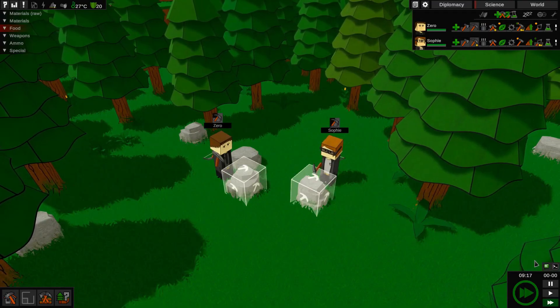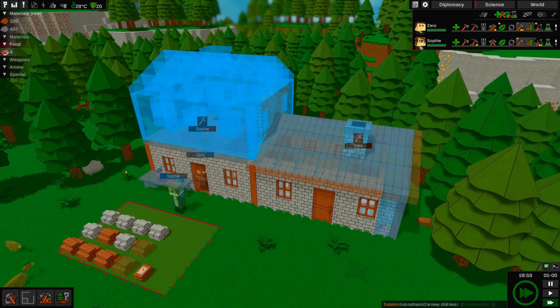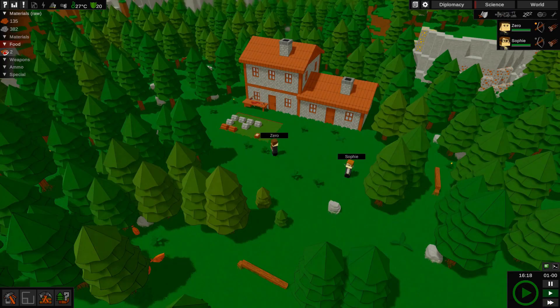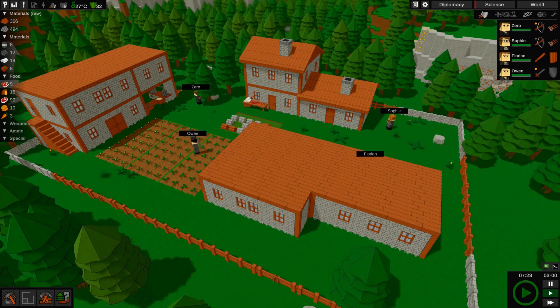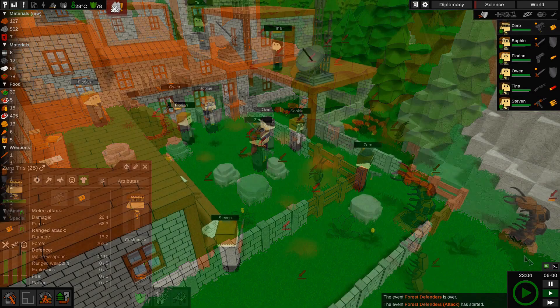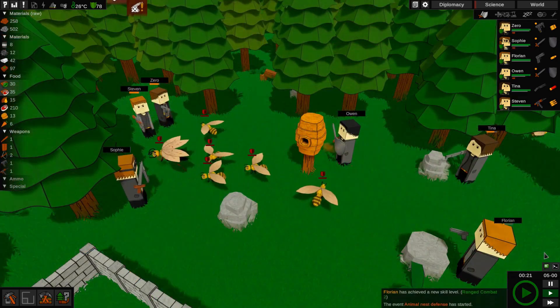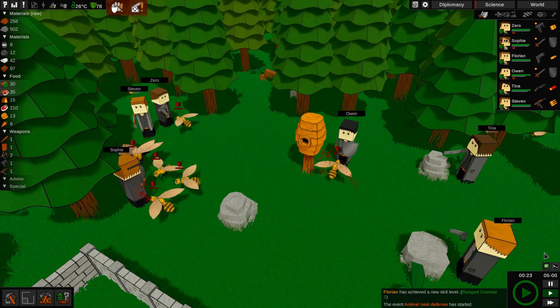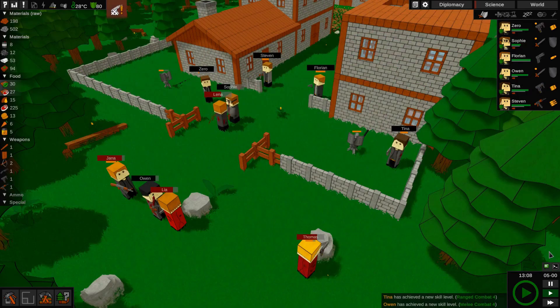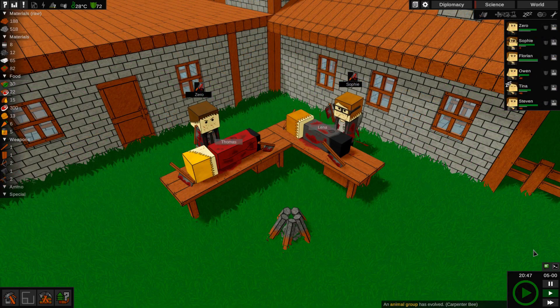A Colony is a building game with an emphasis on unexpected events, online co-op, and managing your unique community. You start with a small crew of a few colonists and limited resources in an unknown world and slowly have to research and build your way towards the nuclear age. At the moment the game runs really well with 1 and 2 player co-op, but 3 and 4 player co-op will be running smoothly shortly. A Colony is available now and even has a demo you can try before you buy.